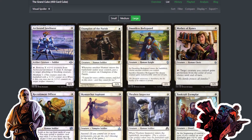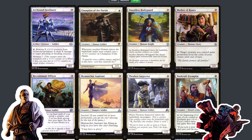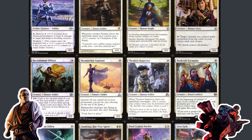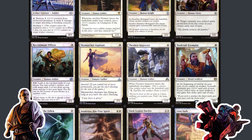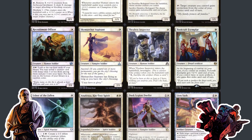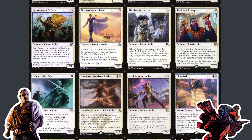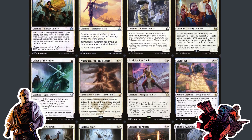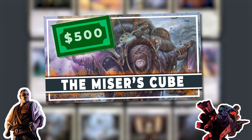If you would like to follow along at home, you can find this on Cube Cobra with the ID 'Grand Cube', all one word. There should be a link in the show notes. So yeah, this is the Grand Cube.